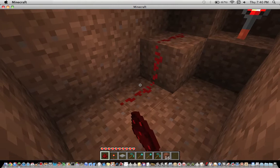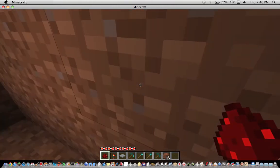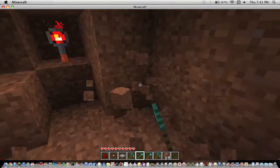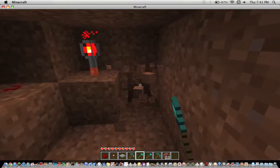Now what we're going to do is wire some redstone under this pressure pad and make it come around to this block with the redstone torch on it.